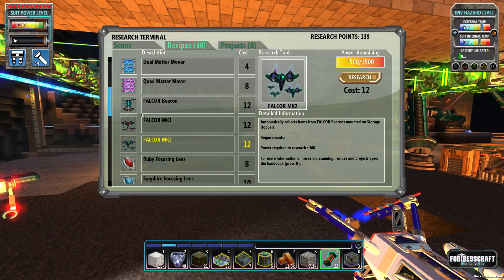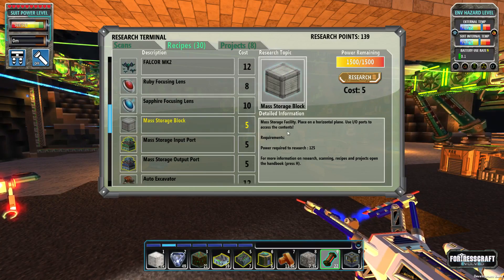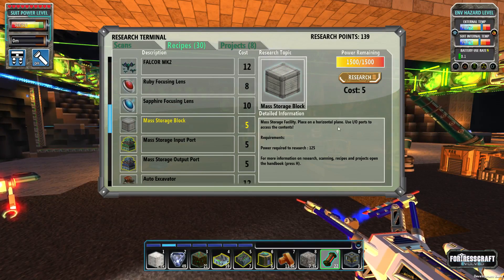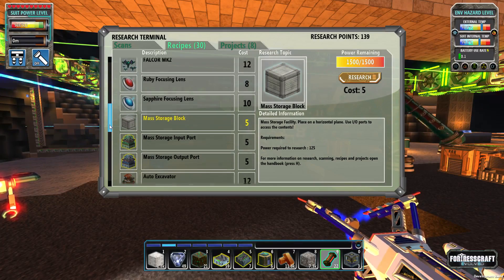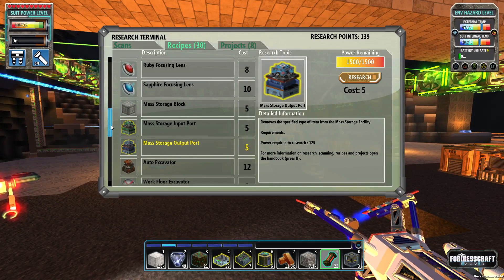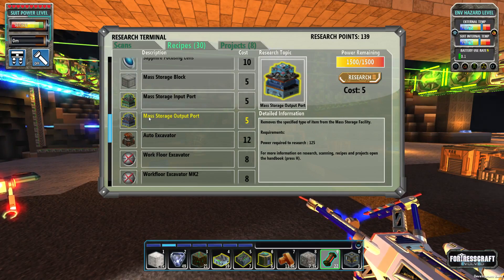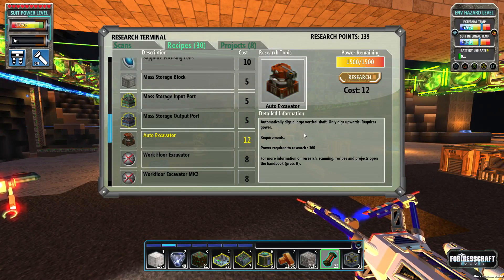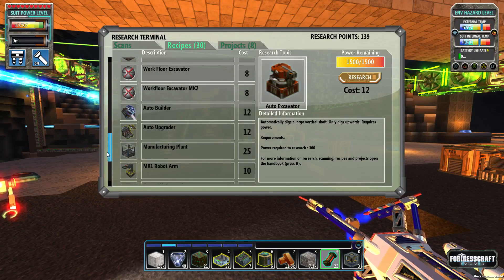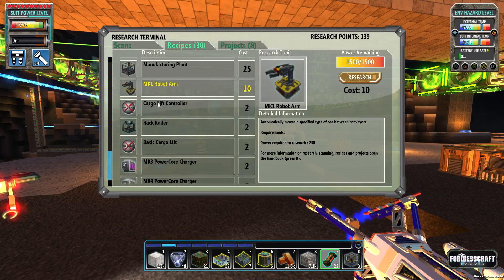I'm guessing this is like a little drone that will go around and pick up stuff - that's cool and certainly interesting. And we've got the mass storage block: mass storage fully placed on a horizontal plane, use IO ports to access contents - mass storage input port, output port. I was wondering where that was because I got it last time.